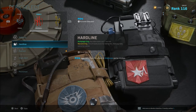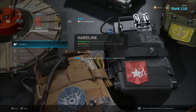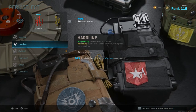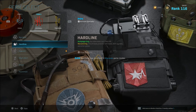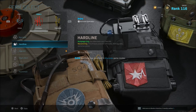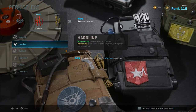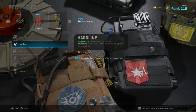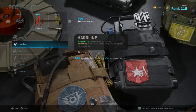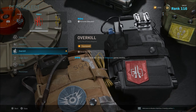Hardline gives you 25% off kiosk prices for killstreaks, field upgrades, and armor plates. While it's not a bad perk, I still don't feel like it's a necessity in Perk 2. You can find money quickly, especially dropping into high loot areas. If you play slow and don't get a lot of money, I can understand running it, but I wouldn't recommend it for everyone.